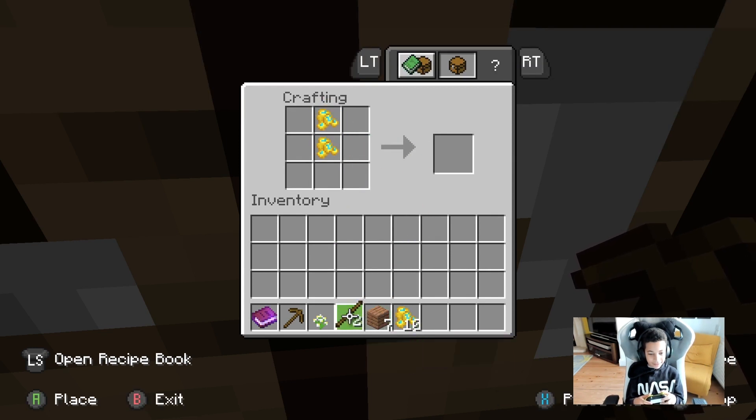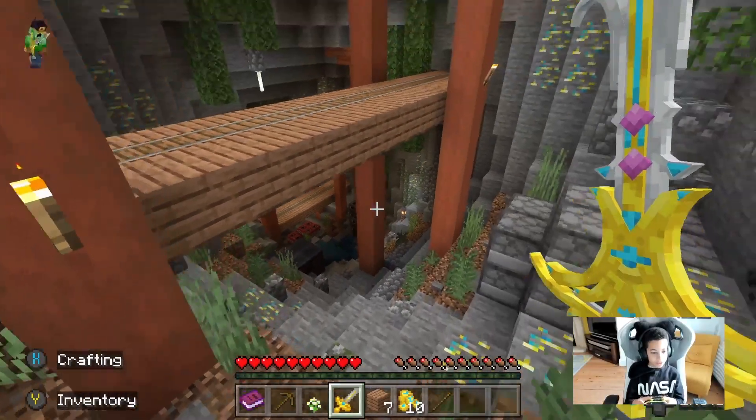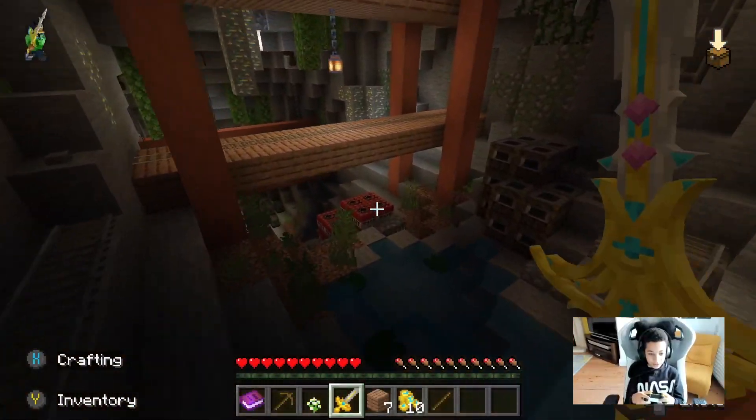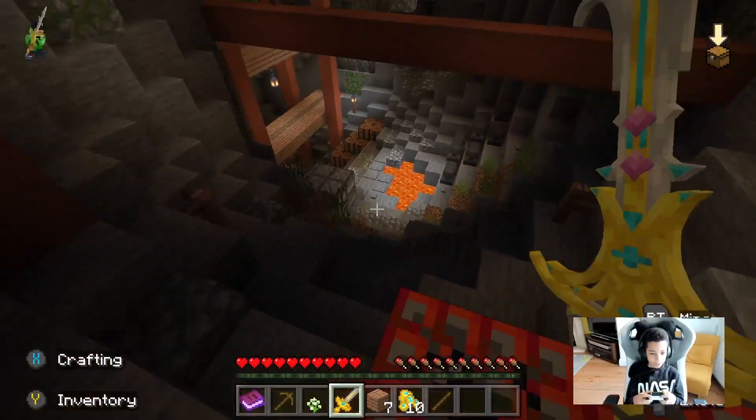There we go, so we got that. Now I got a gold sword, but I'm not really sure if I can use it on anything right now. There's nothing down here, but it really should be because this is a cave.